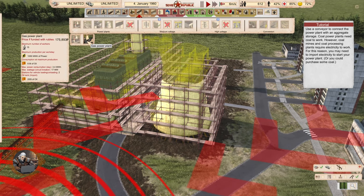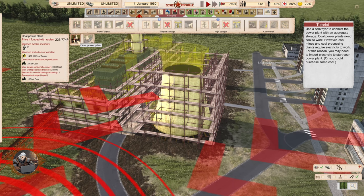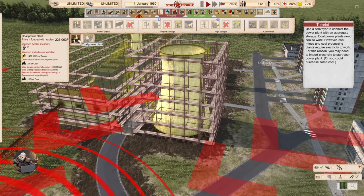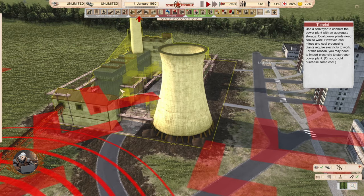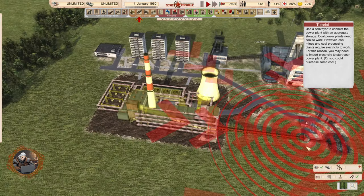There is actually a gas power plant — my bad. What I'd love to see is different sizes of these things, like a smaller coal power plant, which you can definitely find in the workshop.